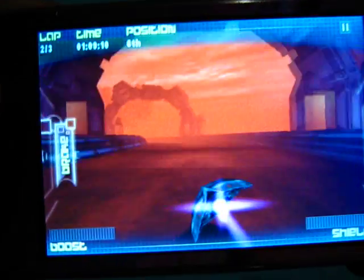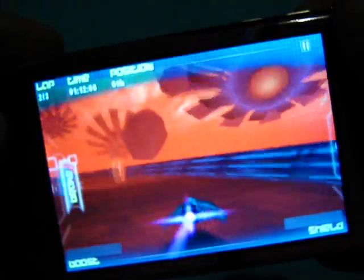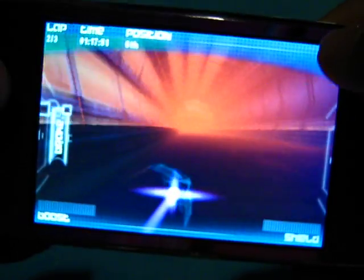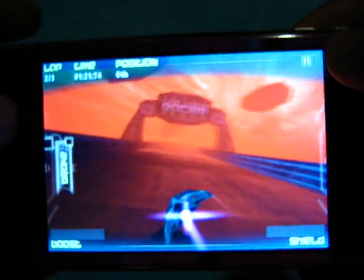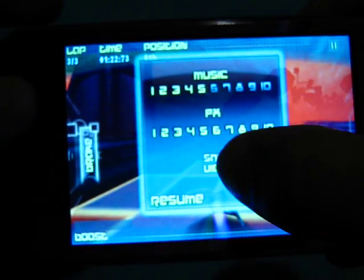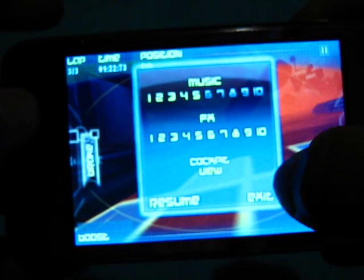It'll show you how much boost you have over here and how much shield. You can pause it at the very right corner just to get the menu. And then there you can choose the ship view like I told you — we'll do this view.